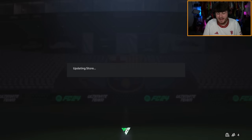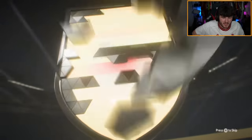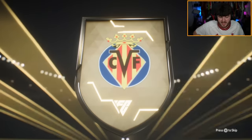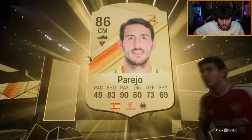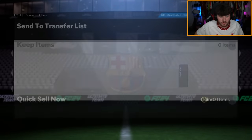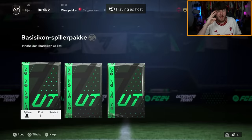Speaking of Puskas, I think Ganacho deserves to win the award, if you ask me. We'll open the 83-times-10 as well — it's going to be Spain. Danny Parejo, double walkout! Who's the double walkout? Marquinhos! We'll take it — Puskas and a double walkout, cannot complain at all.